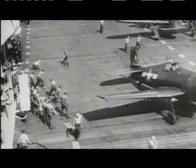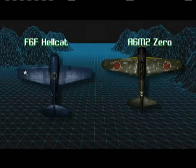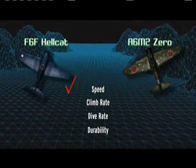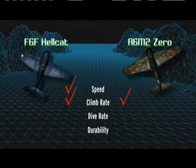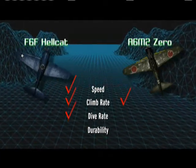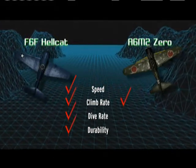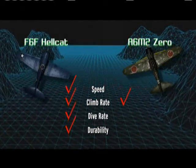The Hellcat wasn't just better than the Wildcat — it was better than the enemy Zero. The Hellcat flew about 30 miles per hour faster, had a comparable rate of climb, and because of its power and weight, could easily out-dive the Zero. It could also take tremendous punishment and keep flying — something the lightly armored Zero could not do. The Zero had no self-sealing tanks, so a hit on a gas tank would catch fire in a hurry.